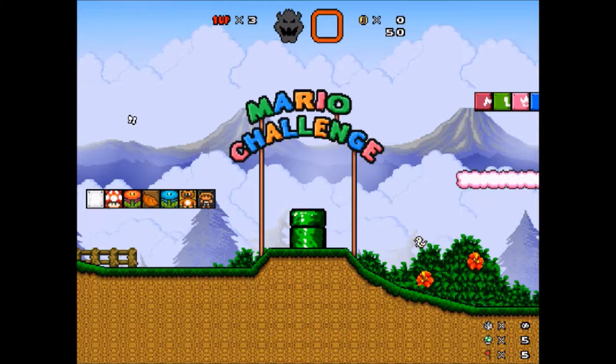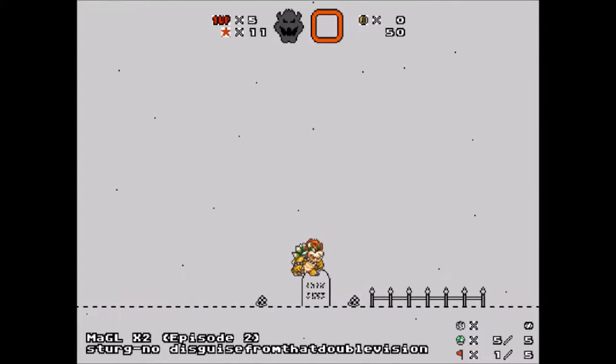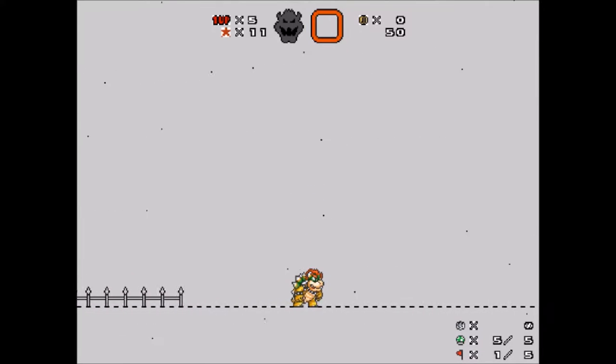Especially since a couple have changed and it's not as straightforward as Wario's, and even with Wario I forgot the whole dashing thing. This level is pretty awesome, but I have no idea how Bowser's gonna work in it.